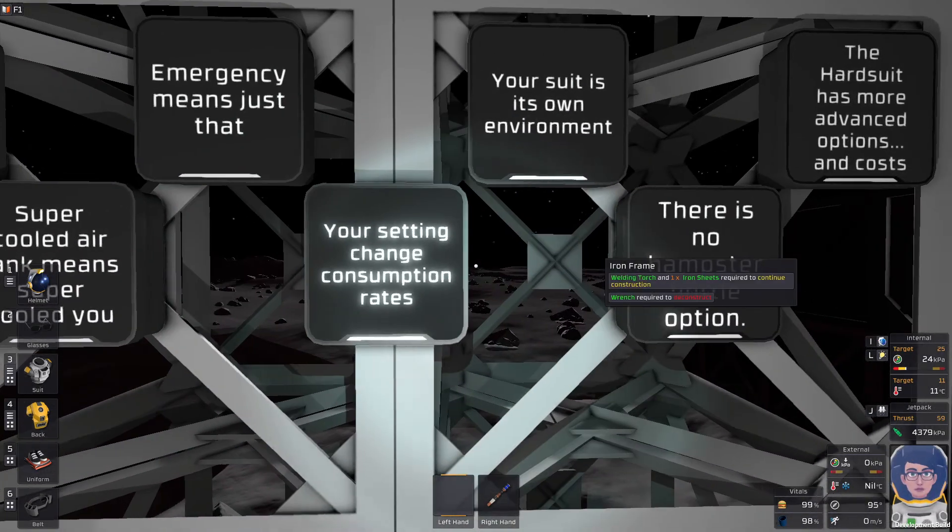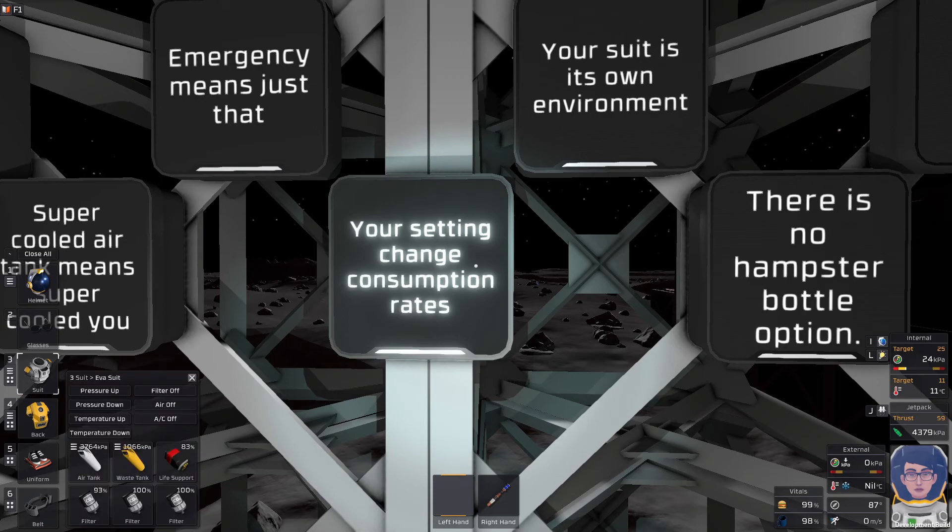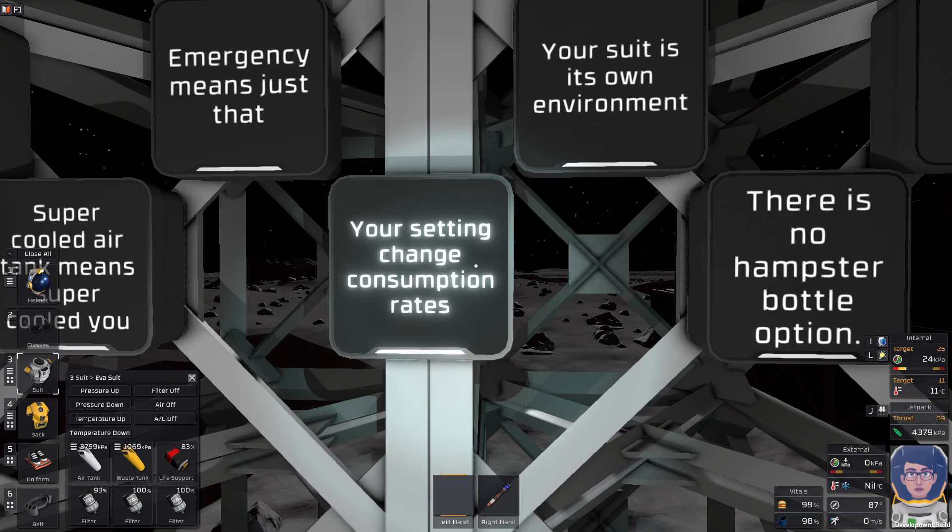Moving along, your settings change your consumption rates. If you take a look at the EVA suit panel over here, you have pressure up, pressure down, temperature up, temperature down. I usually tend to drop my pressure down to about 25 — though you can go as low as 21 without any alarms — to reduce the amount of oxygen I use. And I drop the temperature down from 20 degrees Celsius to somewhere between 10 and 12 to save on battery power, because you're not heating up that area.